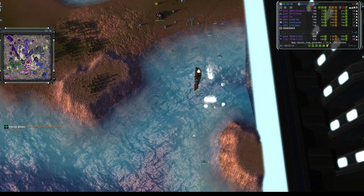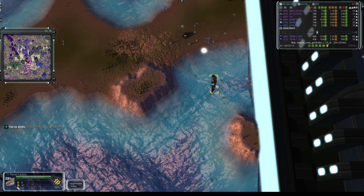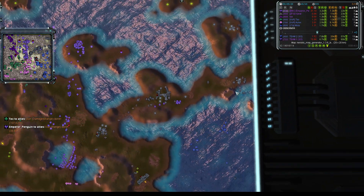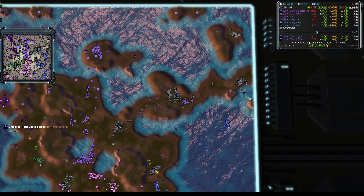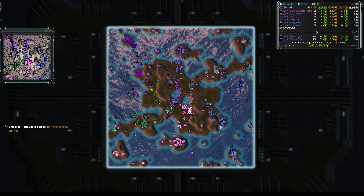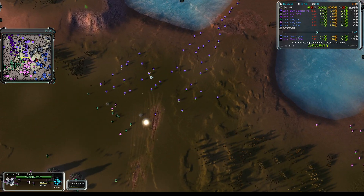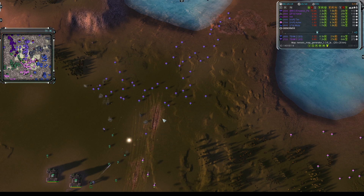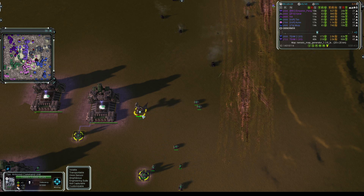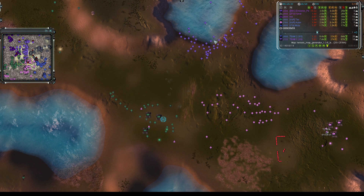The bombers target the engineers first — a lovely split sortie takes care of both clumps. That naval factory was on the way to Tech 2 and still is, but it's upgrading without engineer assistance now. All the bombers did get shot down, so they've slowed things up but haven't locked Kavat out of the southeastern ocean yet. A T2 upgrade is on the way for Olex. Pressure is being brought through the middle from Emperor Penguin, who has masses of Auroras and is a stone's throw from Tex's commander — who has the ZEF amp gun upgrade on board.